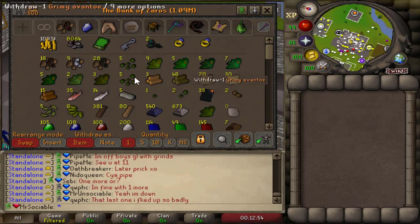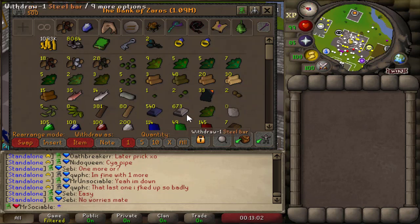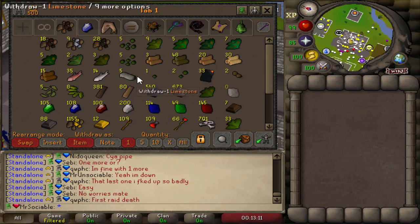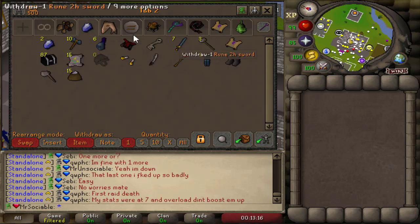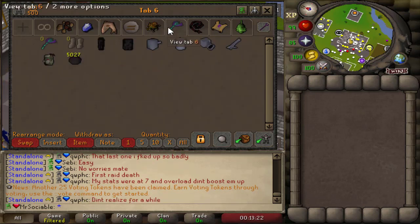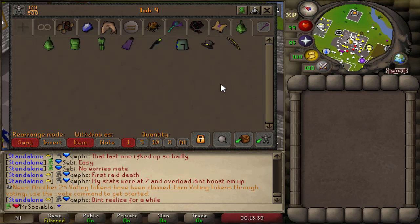I didn't organize my bank to the cleanest spec — I just emptied out a lot of the junk I didn't need. I still need to organize herbs, seeds, and whatever else. Our main tab has cash, tokens, bonus XP, keys, and slayer rings. The second tab is skilling supplies and tools, then a slayer tab, food and potions, runes, pets, range tab, melee tab, clue scrolls and rewards, and clothing.